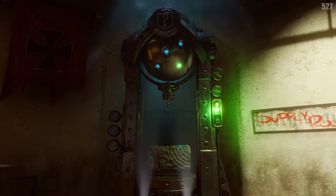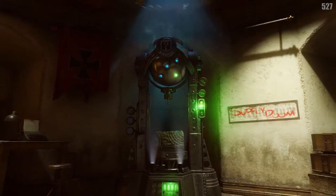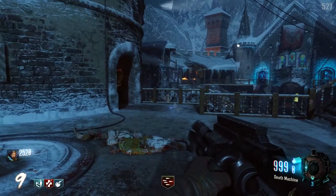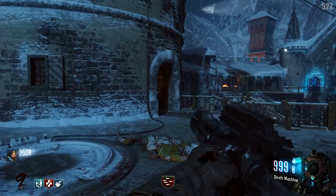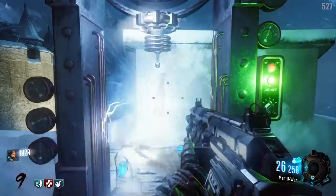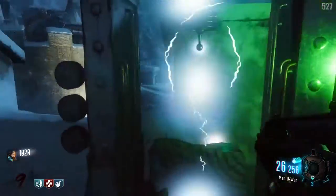The Wunderfizz is a machine in Origins and Der Eisendrache that provides you with a random perk bottle for 1,500 points. It works like the mystery box — it will be in a random location somewhere on the map. This is useful for getting perks that are on the map that don't have a perk machine. For example, in Der Eisendrache, you can get Widow's Wine, Electric Cherry, and Deadshot Daiquiri from the Wunderfizz, even though they don't have their own perk machines.